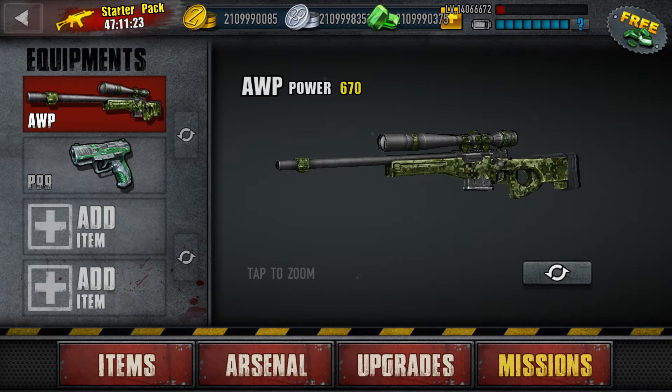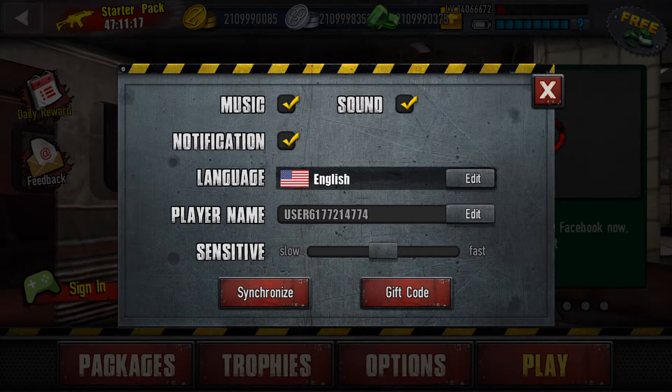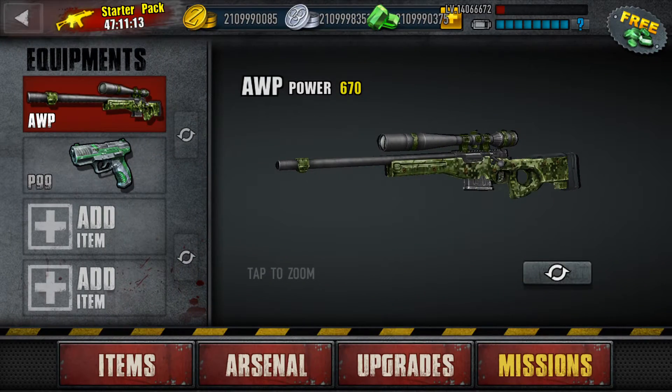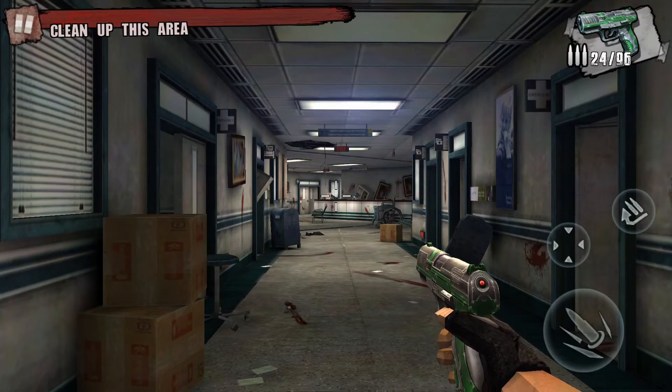So that seems to be it for there. How do we get to the actual game? Options. Missions. Main. Start. Hmm, this game looks pretty good. I might play it without the hacks, because hacks are boring.